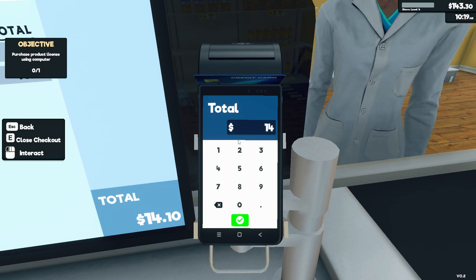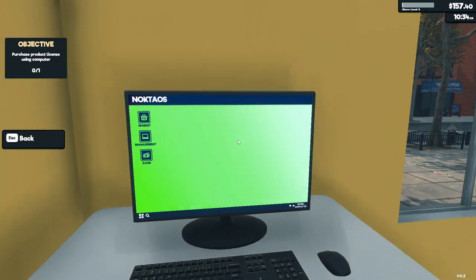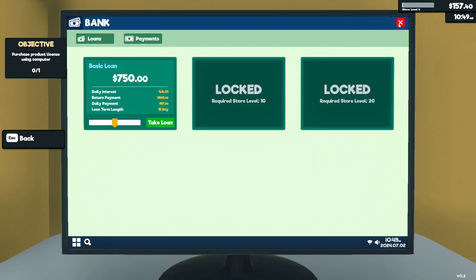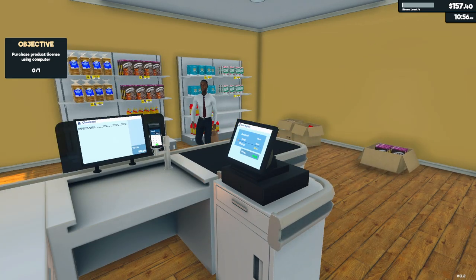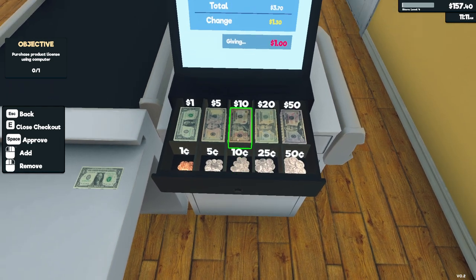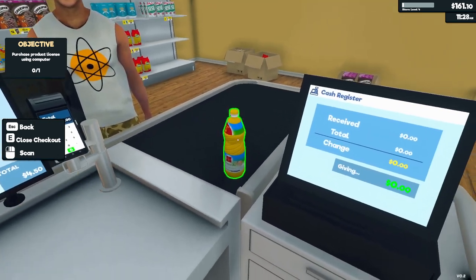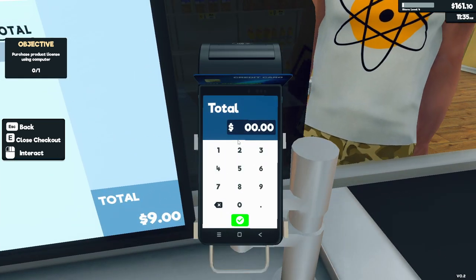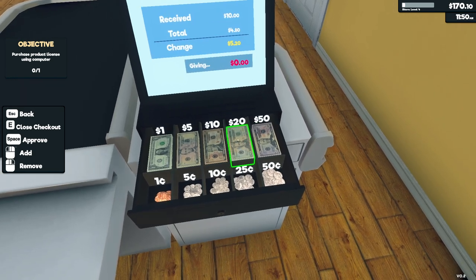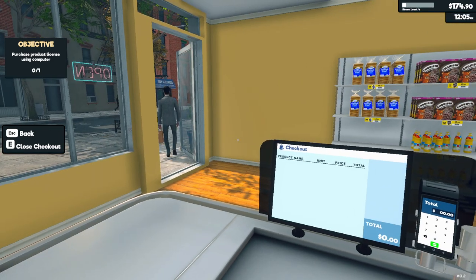It will get more complicated as we level up. We could also take a loan in the bank but I really don't want to do that — this will be a real rags to riches playthrough. Also I think there are a lot more new customer NPCs than there were last time I played this — they look more different, which is good to see. I think the developers are doing a great job on this game.